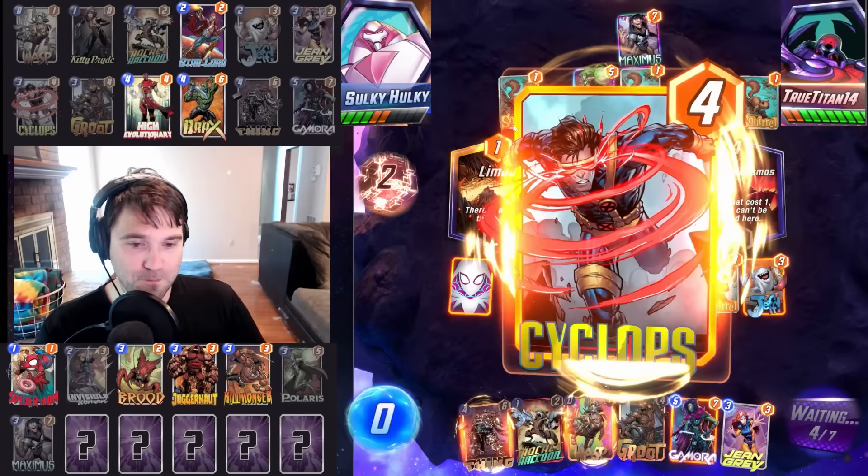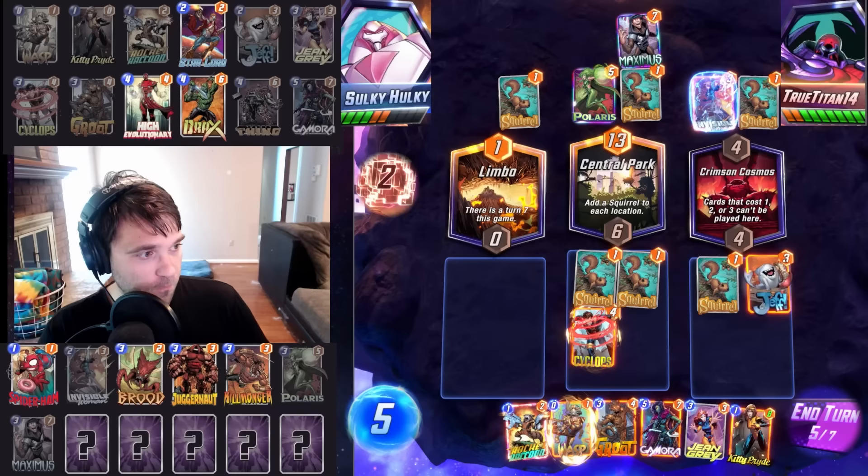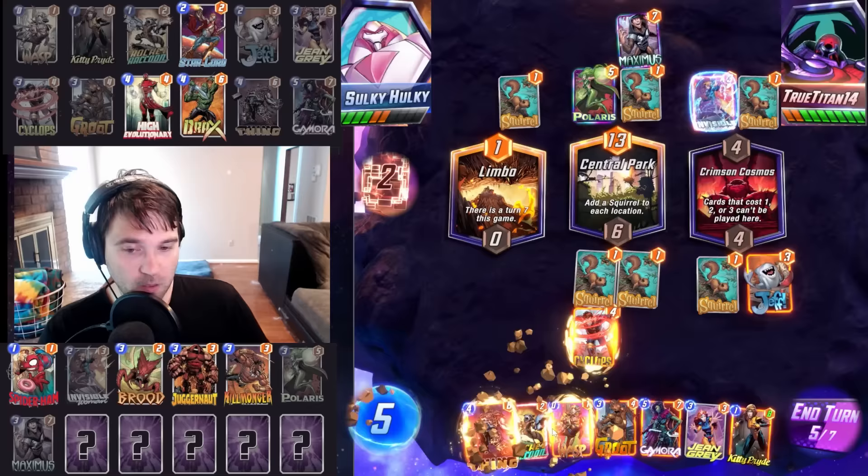I'm going to go ahead and do Jeff over there. As the game progresses we can do Thing and some other cards there as well. They use Polaris, pull one of our squirrels over — so we're doubled up in Central Park, unfortunately. This will allow us to start negatively afflicting their Polaris. I assume they eventually use Killmonger to clear out the squirrels, but at least we're negatively afflicting the Polaris in the process. They go Maximus — that is a big Maximus. I did not know that was a feature of the Thing.